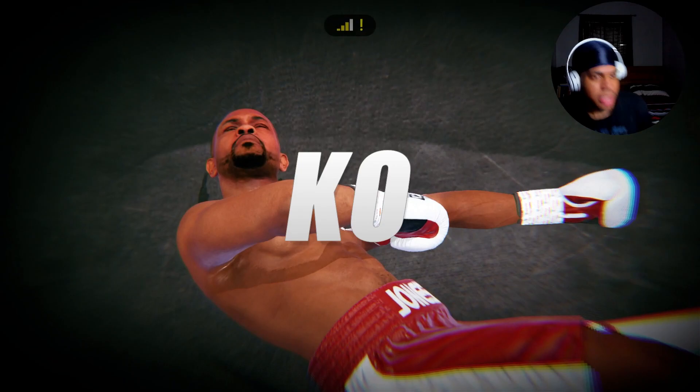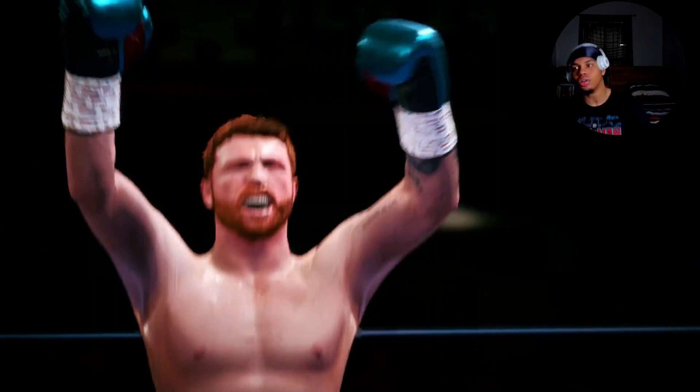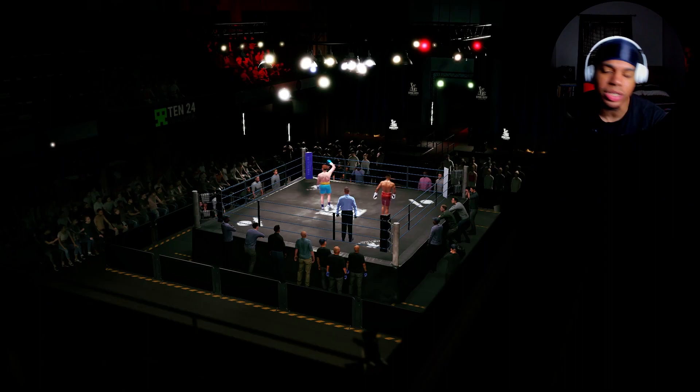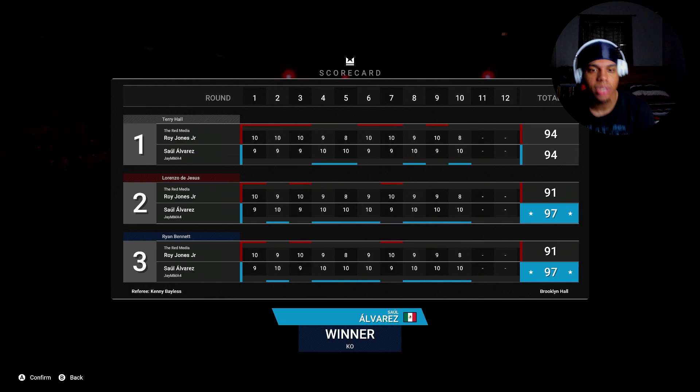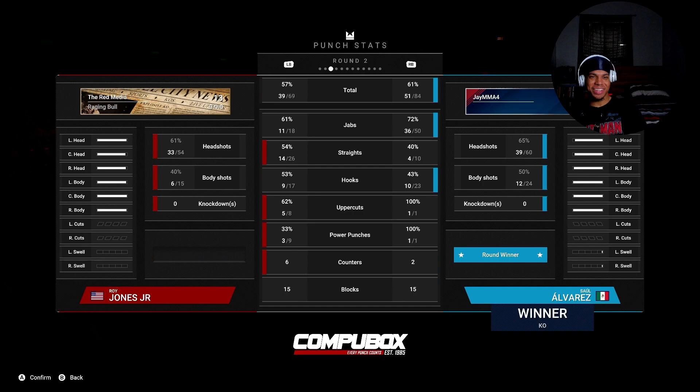I told y'all - if anyone is using Canelo and they stand in front of you and say they want to brawl, you're gonna win 10 times out of 10. The Granite Chin perk plus his health stats - you're gonna be fine. Y'all saw that dude - I had 27% health and he didn't even rock me, but he was throwing nothing but power shots and he gassed. I stayed glued to him. I don't know how it was 94-94 at some point, but I want to see how many power shots he threw. He threw more than me overall, but I was pretty much outlanding him - I was throwing a ton of combos.